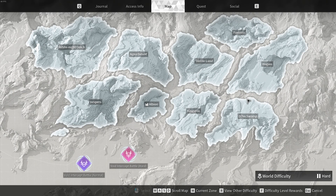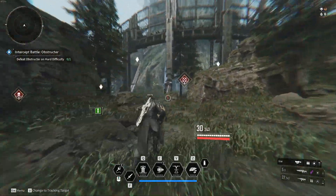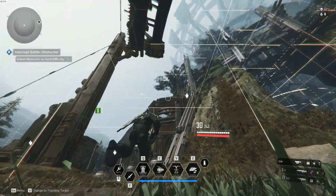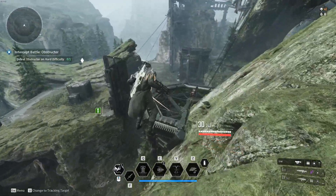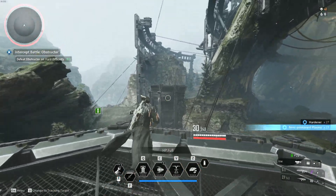Vaults can spawn on any map, and to find them just spam your scan button — Tab on PC. The scanner will give you two different beeps. A low pitch beep means there's a vault nearby but you're not facing the right direction, whereas a high pitch beep means you're facing the right way. These beeps do not indicate how far away you are from a vault, just whether or not you're facing the right direction.